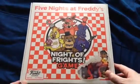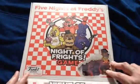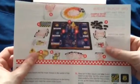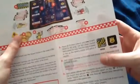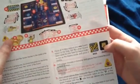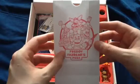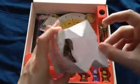Alright, so let's open up and see what's inside. Here's the instructions of how to play. There's the card — it says 'mist' — and the guard, and the cupcake right here. Here's the bag — it says Freddy Fazbear's Pizza. That's got all the cards in there.